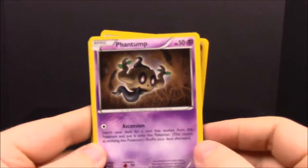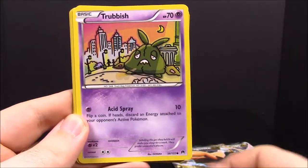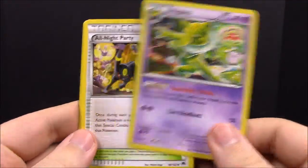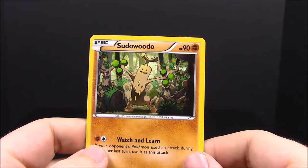Moving on, next up we have our Breakpoint pack. First up we have Phantump, Glameow, Honedge, Ducklett, Trubbish — just looks like a trash bag — a Shiftry again, a Hypno which is awesome cool art design, Alolan Night Party with Umbreon on there, a Tierno, and a Sudowoodo — something like that. I remember that from the old Gold game, I always hated when those would pop up, they were always annoying.